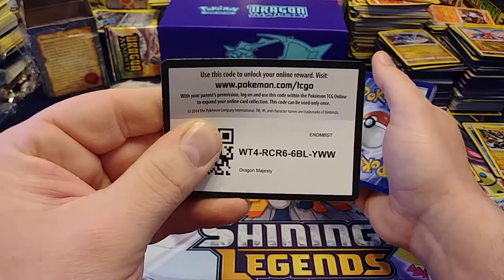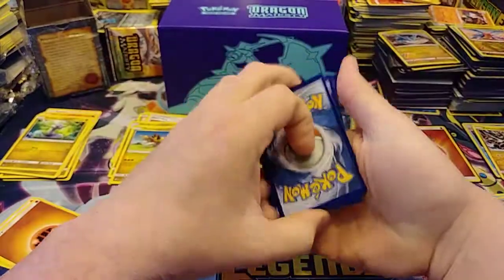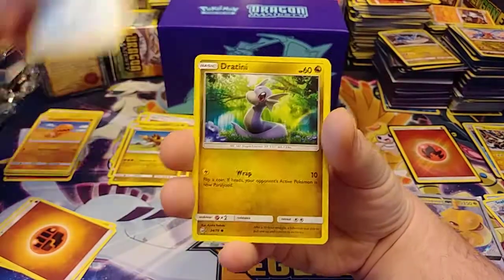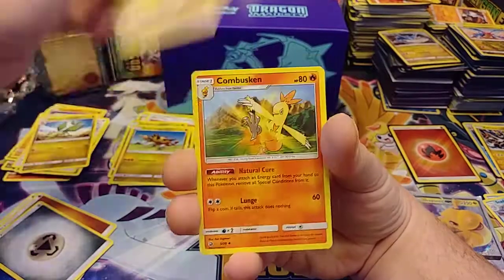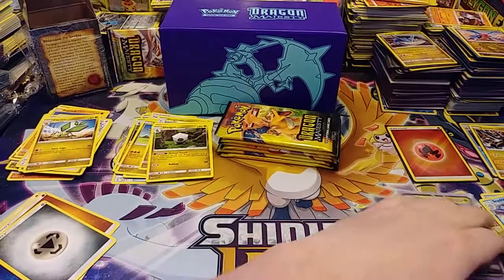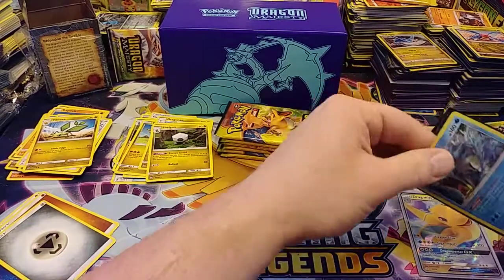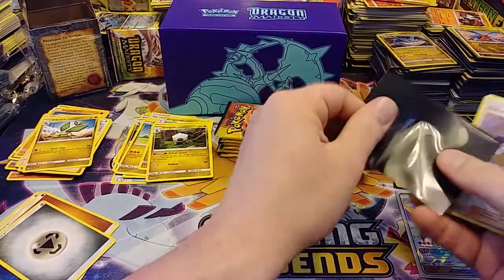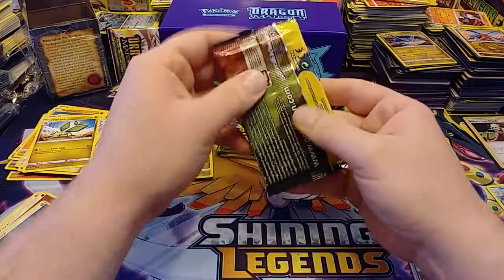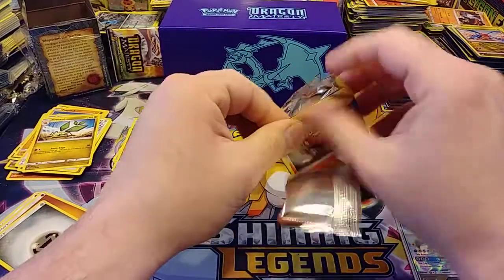Remember to like and subscribe. If I end up opening 128 packs and still haven't pulled a regular Reshiram GX, that is crazy. Reverse Quagsire and a Blaine's Last Stand — that is worth a couple bucks, so that's why I'm sleeving that one.